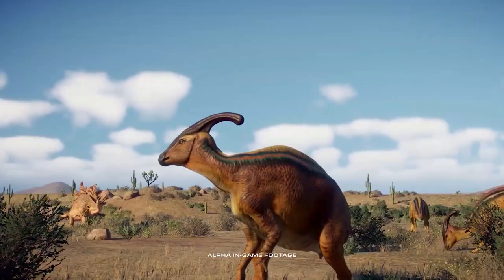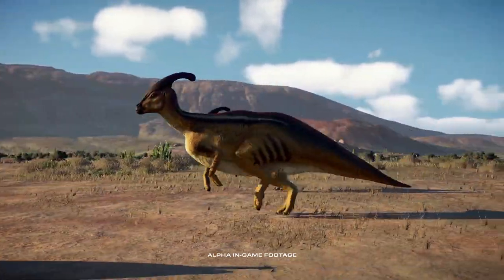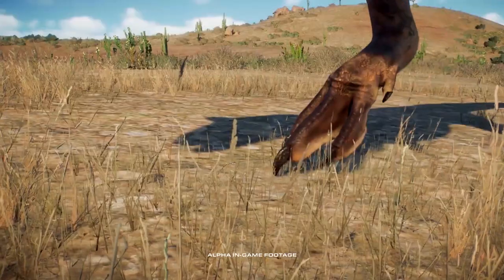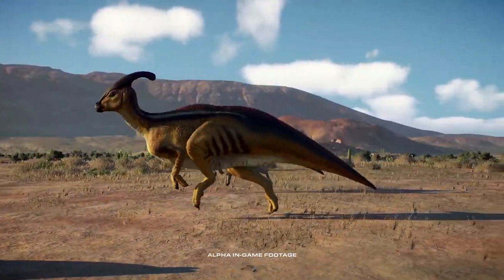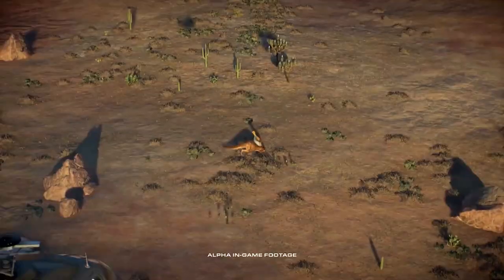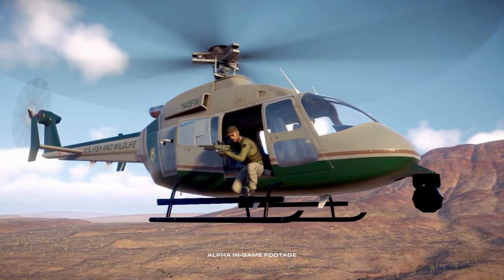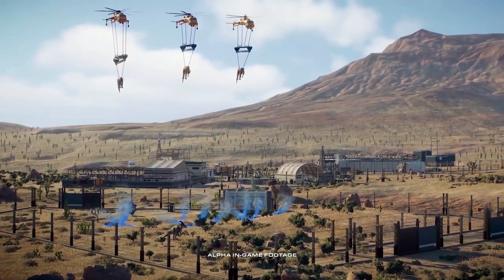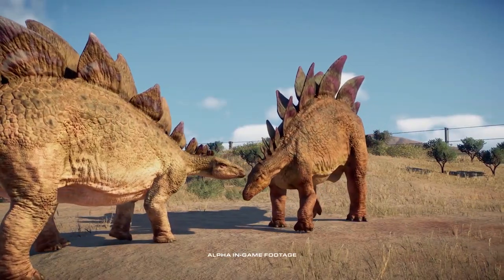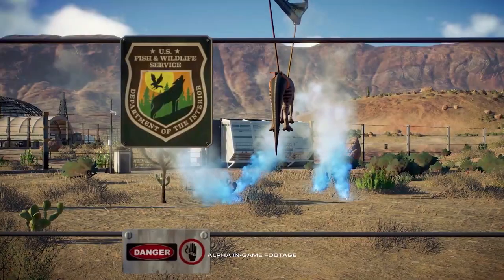A new thing about carnivore hunting is they don't always succeed like in the first game. There's a chance for herbivores or prey to survive but become injured. When they fall, the Carnotaurus may have failed to kill the Parasaurolophus and it managed to escape. Then a helicopter with a Ranger team tries to shoot down the Carnotaurus with a rifle loaded with a tranquilizer dart — meaning we can capture dinosaurs from the wild. We're not just creating and incubating dinosaur eggs in hatcheries; we can capture wild dinos and bring them to an enclosure or paleomedical facility if the dino is injured and needs medical treatment.